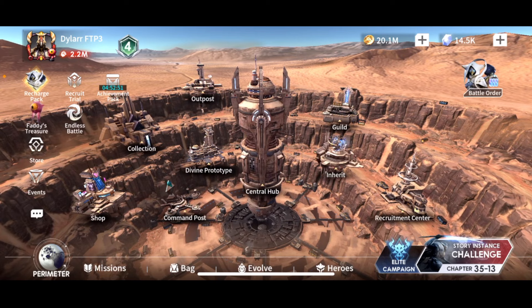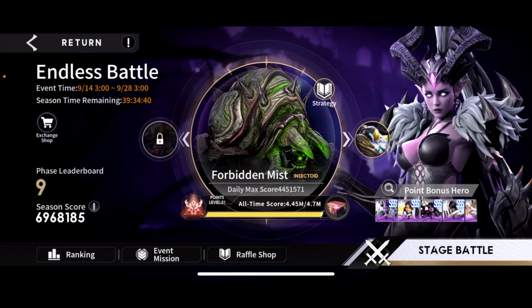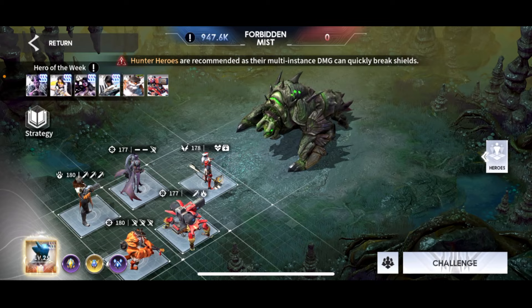When you create your account, you're going to either have Twilight Lands open in week three or Endless Battles — and that carries on into week four as well. On this account, Endless Battles opened at the beginning of week three. Your Endless Battle or Twilight Lands will be completely different from mine, but basically just use whatever heroes you have available to get the highest score you can given whatever game mode is open.